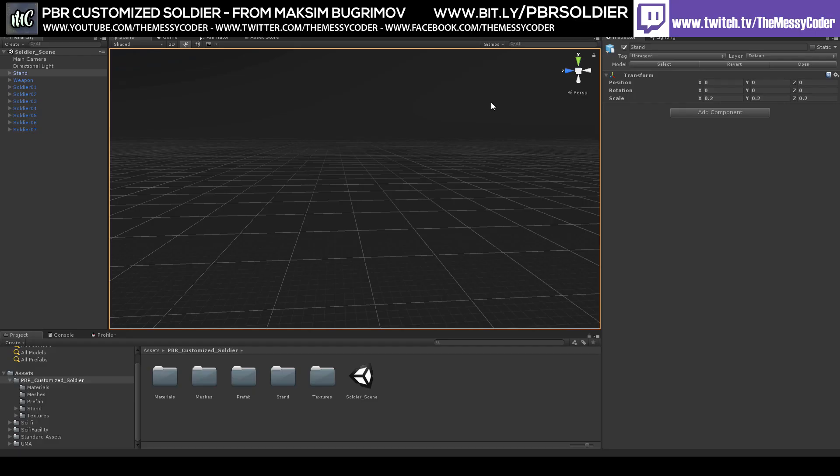Hello everyone, I'm inside Unity playing with Maxim Bugremov's PBR Customized Soldier Pack. Normally this is $9.99, currently on sale — about a $5 saving, so it's only a tenner normally and you're getting it for a fiver. What are we getting in this pack? We're getting 8 — well, you can call it 8 different characters. It's actually one, but 8 different variations of that character.